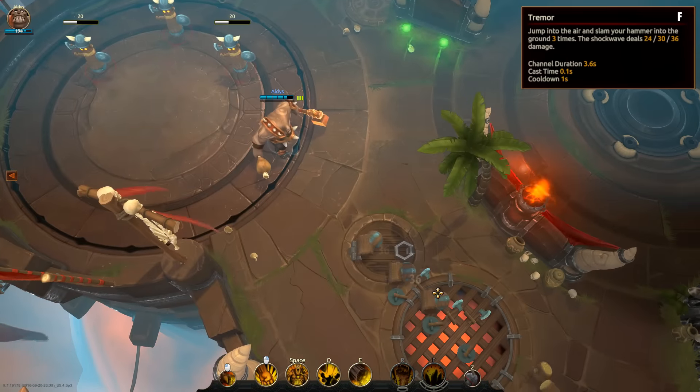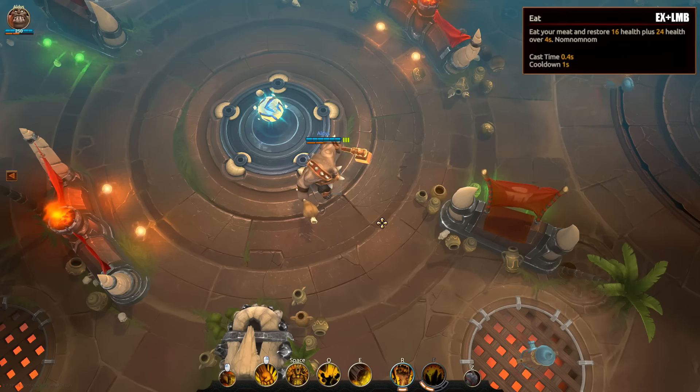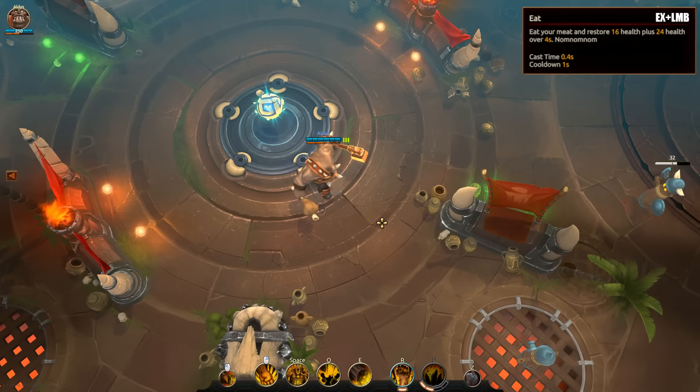As you can see, he can also target different directions. It is Rook's X ability that heals him. It restores some health instantly, and some over a certain duration.